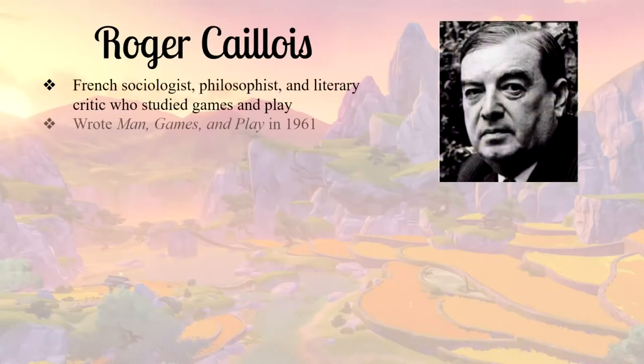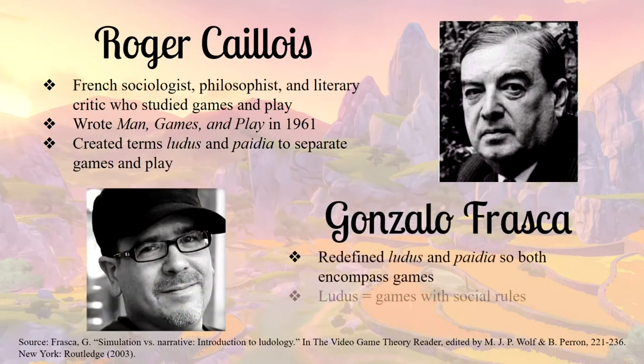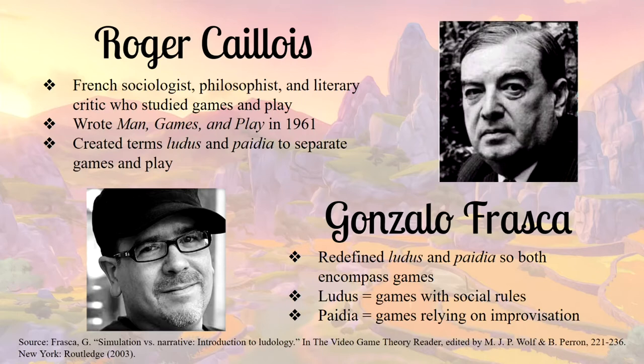Roger Caillois was a French intellectual from the 20th century who studied a wide variety of disciplines, including games and play. He separated games into several categories, but the two most notable ones are ludus and paidia. The terms were originally used to separate the difference between games and play, and Caillois provided many examples in his 1961 book Man, Play, and Games. Modern scholars, such as Gonzalo Frasca, have diverged from the original definitions, suggesting that ludus encompasses games with social rules and a win condition, such as sports, while paidia consists of more improvisational games that you can't really win, such as dress up.